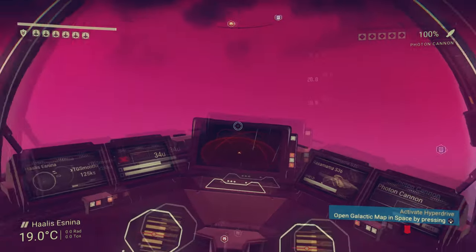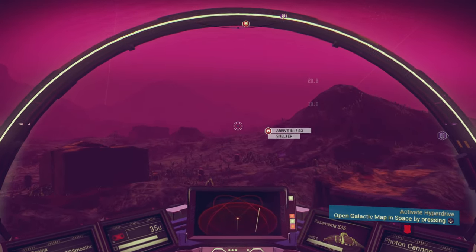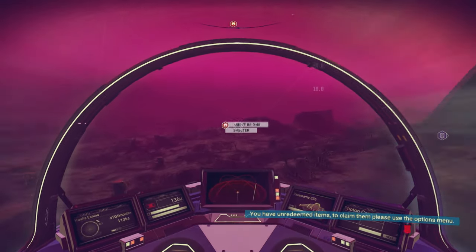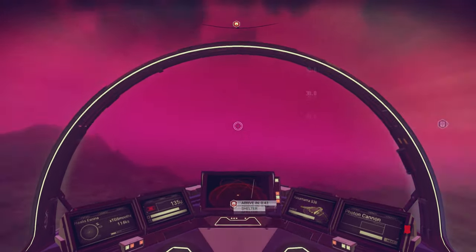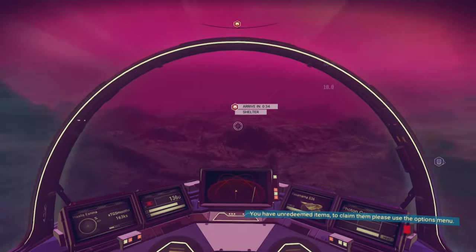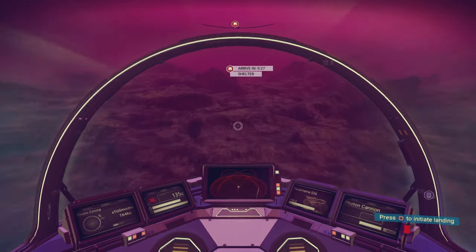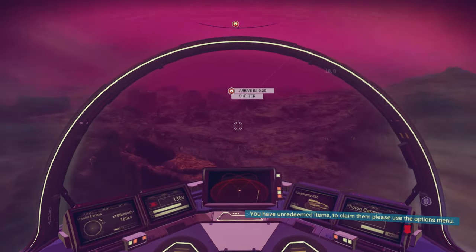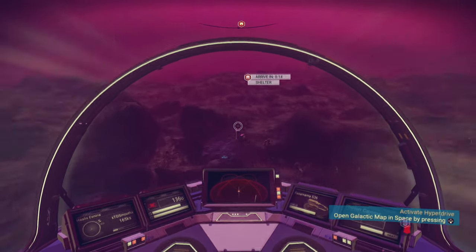Your launch thruster costs 25% fuel every time you boost off a planet, and you'll be doing that quite a bit. Using the boost button with the circle button while on a planet doesn't take much fuel, so no worries there — it's mainly during deep space travel. Just keep a couple stacks of those with you so you don't run out and have to walk around looking for plutonium, because on some planets it's scarce. I've had to walk 10 minutes to find some.